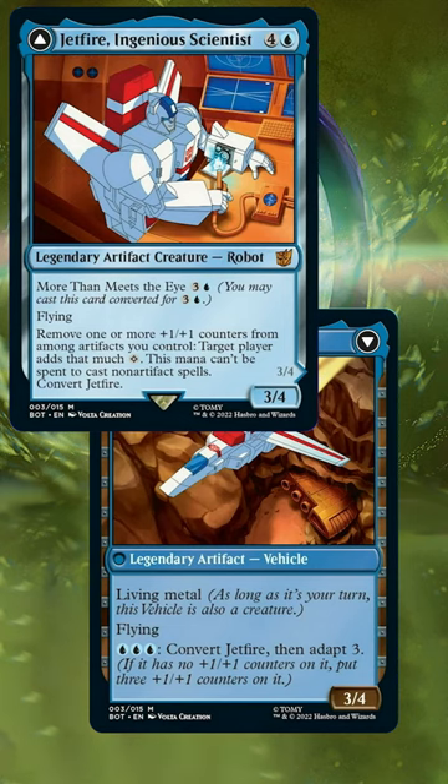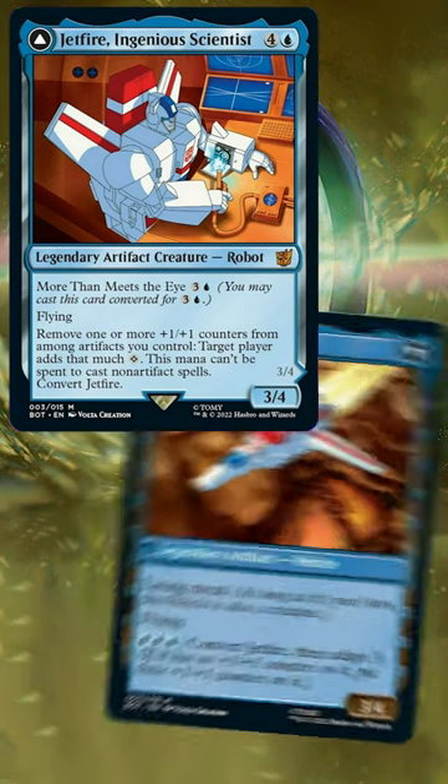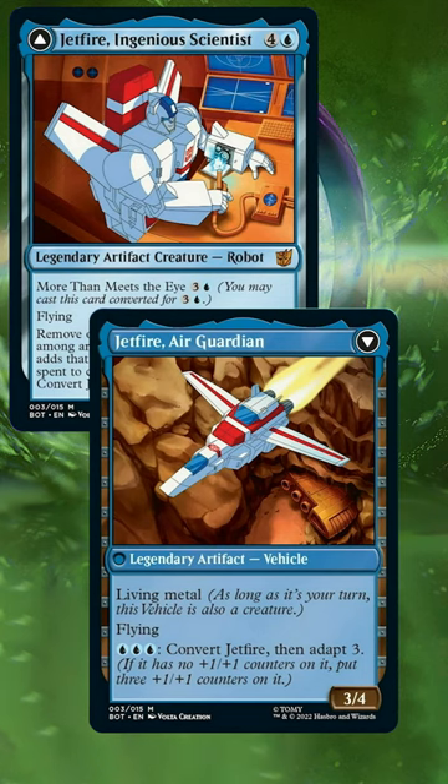With the release comes Jetfire, a blue 5-drop with 3 and a blue to cast transformed. Jetfire has flying, and you can remove 1 or more +1/+1 counters from among artifacts you control — target player adds that much colorless mana, which can't be spent to cast non-artifact spells. You can also pay blue blue blue to transform Jetfire into Air Guardian with flying, or transform Jetfire and Adapt 3.